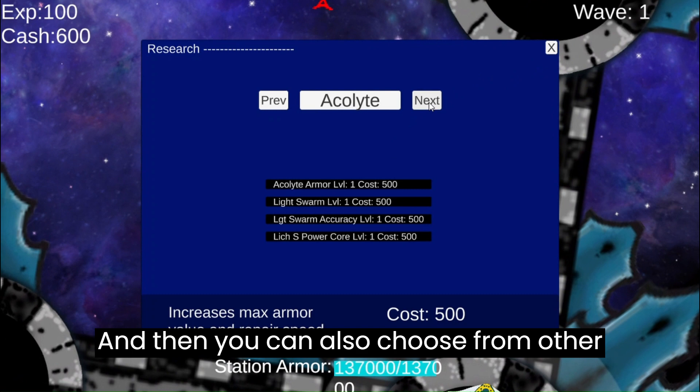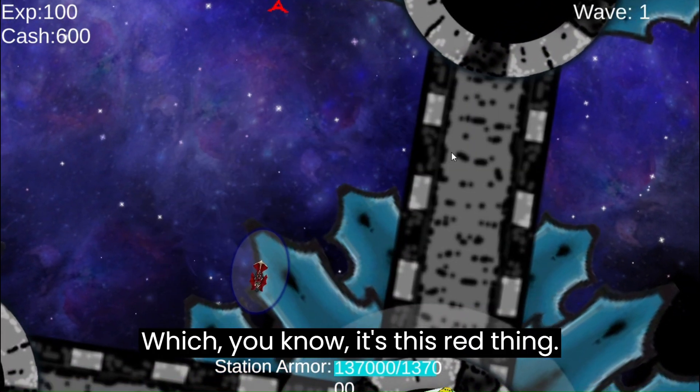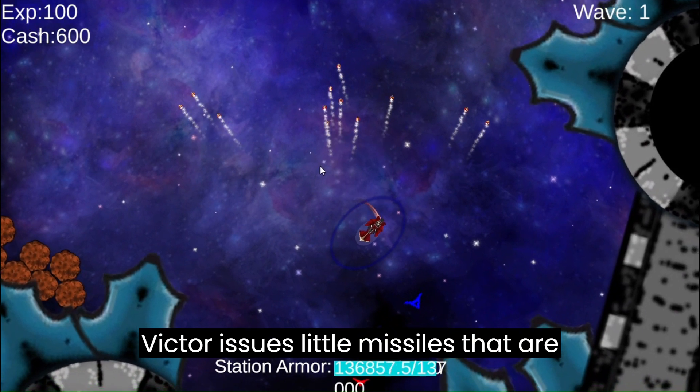You can also choose from other ships. We have the Acolyte, which is this red thing. It shoots little missiles that are heat-seeking.